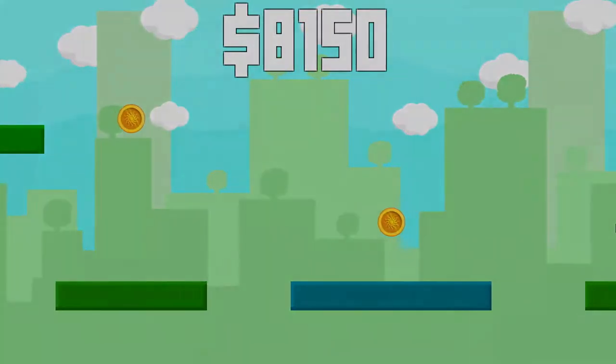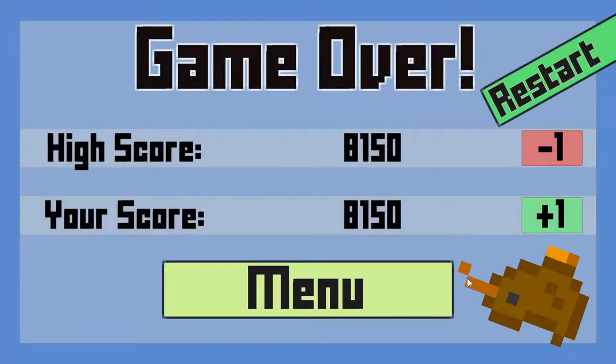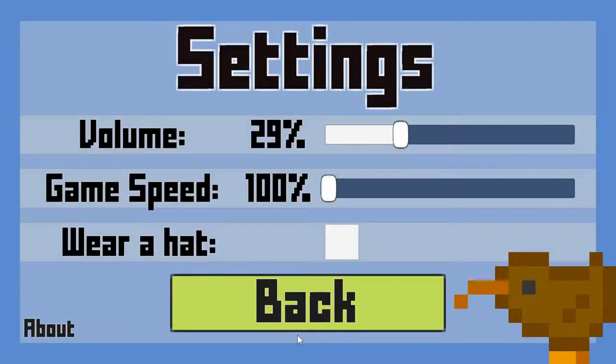You can also wear a cool hat to help you catch the coins and if the game is too slow for you, you can adjust the speed in the settings.